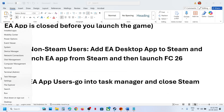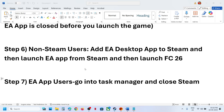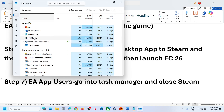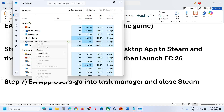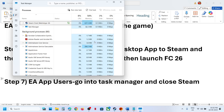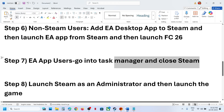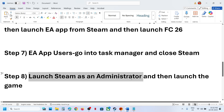For EA app users: go to Task Manager and close Steam. If you have the game on EA app, go to Task Manager and close all Steam services — select all Steam services and click 'End Task'. Close everything that says Steam, then launch the game from EA app and check.